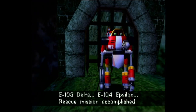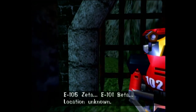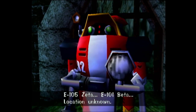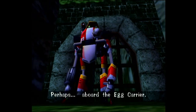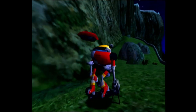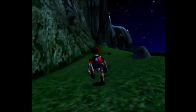Rescue mission accomplished. E105 Zeta — the disc stopped reading like halfway through this cutscene. We have to go aboard the Egg Carrier. So yeah, this is going to be the last E101/E102 Gamma video, but yeah, it's a nice standoff on the carrier.